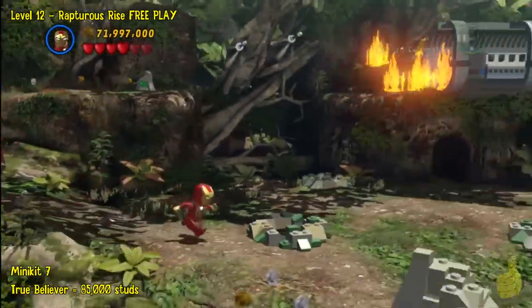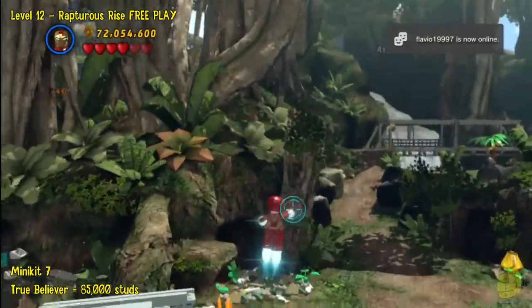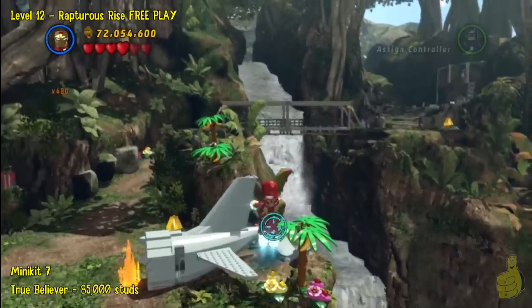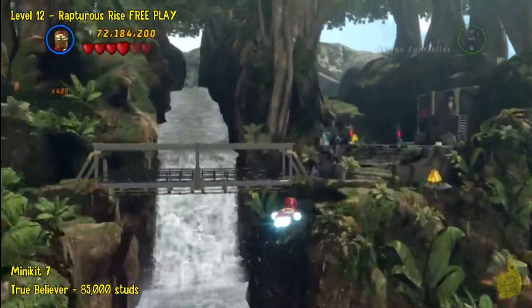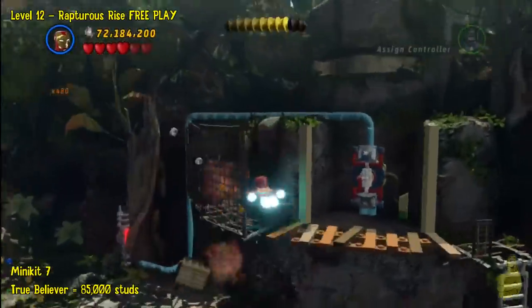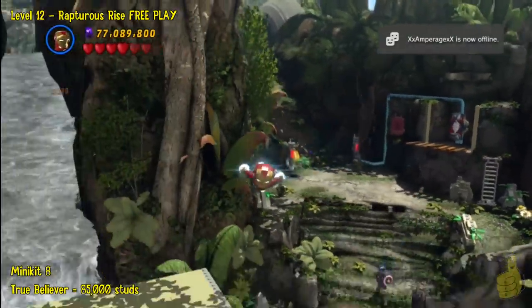There's number one suitcase as promised. We're going to hop up on this little area here, we're going to blast number two over there. Number three is behind the plane. And then four is up by where we just had the Captain America shield moment — we'll go ahead and blast it, sneak in there, grab the minikit. Alright, seven of them in the bag!